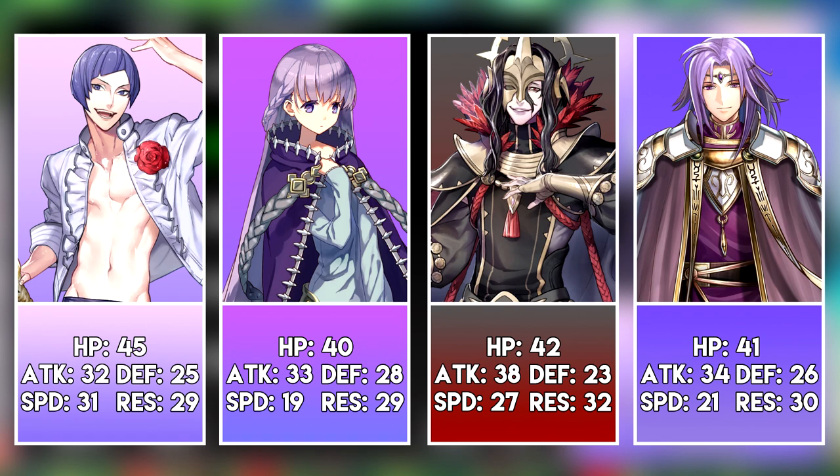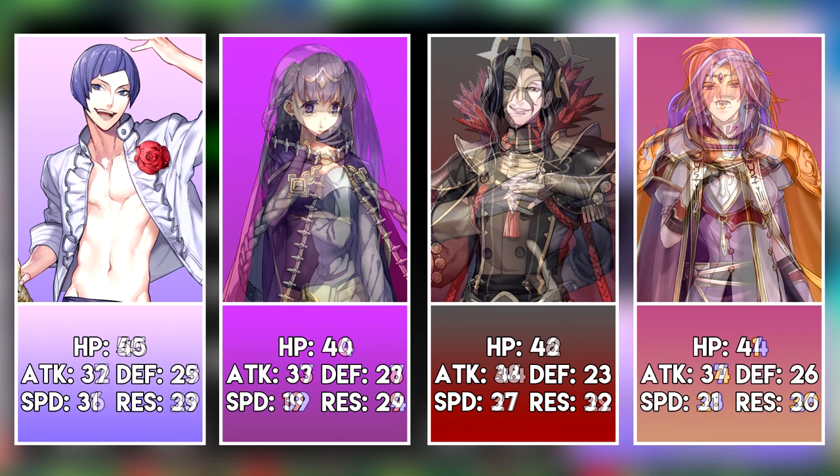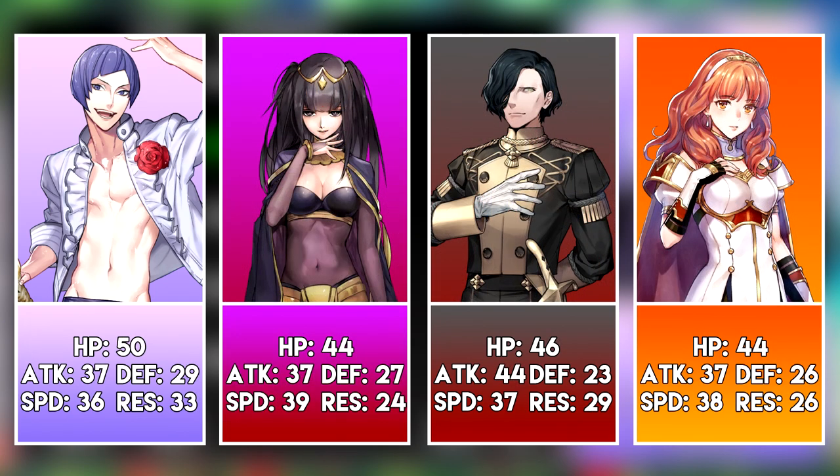Lorenz is alright. He's not a dedicated tank like Sofia or Leon because he has workable speed, but he's not a high damage support unit like Iago. You could try to say that he's better than Sofia, but she has access to IVs, a personal tome, and the resplendent boost. But what about at plus 10? At plus 10, Lorenz has a good 37-36 offensive spread. That's really good, until you compare him to other red tome units with their offensive spread.